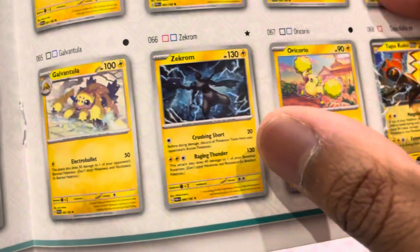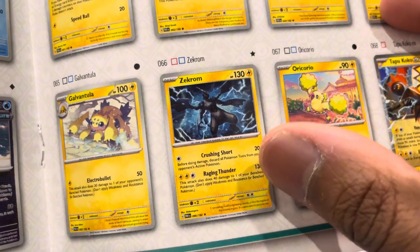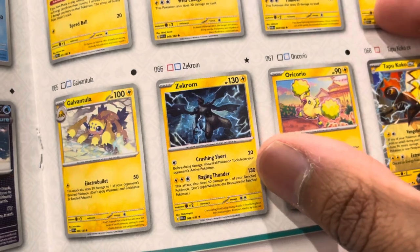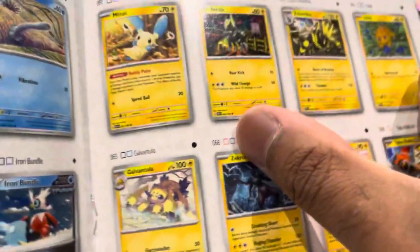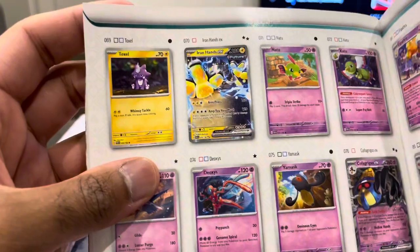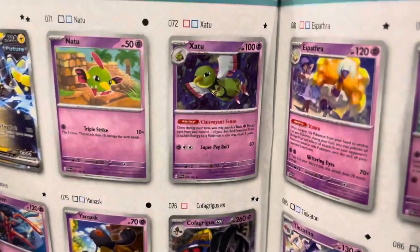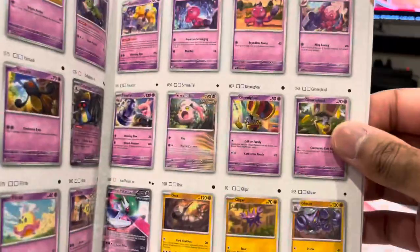And the Zekrom. The Zekrom's a legendary Pokemon - one of my favorites on Pokemon Go as well. So if we can pull both of those, looks like we need a Reverse and a Holo. It would be good if that had an EX version. I think something like a Legendary Iron Hand. Everyone keeps talking to me about the Zatu - we need the Zatu.